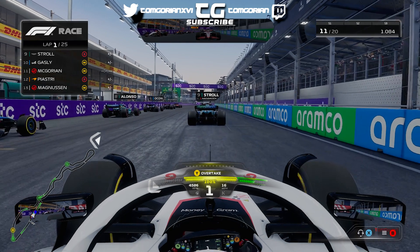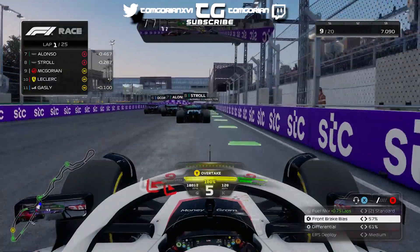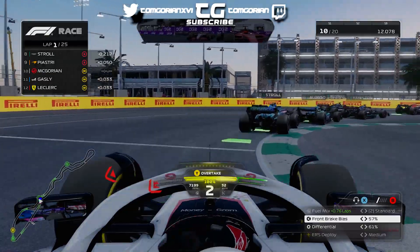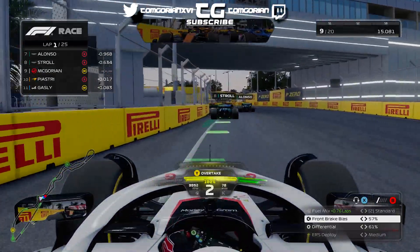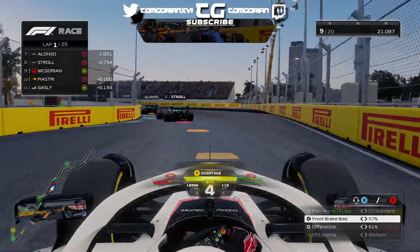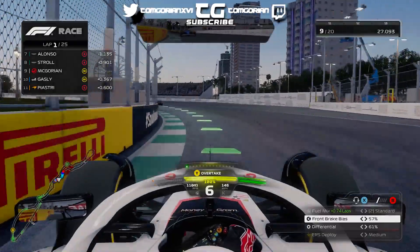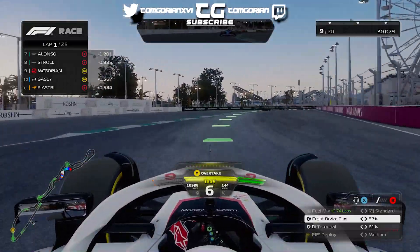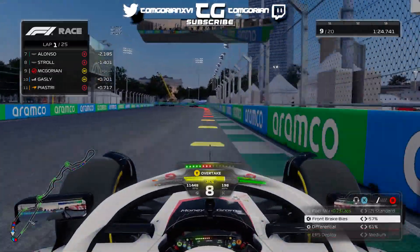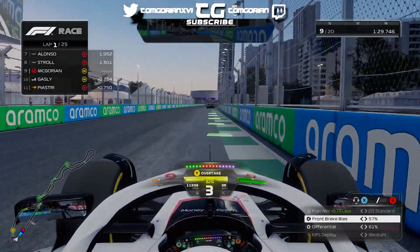Lights out — away we go for the Saudi Arabian Grand Prix! Lance Stroll has had a great start; Leclerc hasn't. We've absolutely mugged off Charles Leclerc. Heading into Turn 1 we don't want too much damage — we've been hit; I think Gasly hit us going into Turn 2. We actually have no damage — very lucky. Oscar Piastri tries to go down the inside but we take the racing line and retain P9.